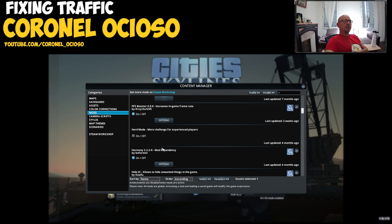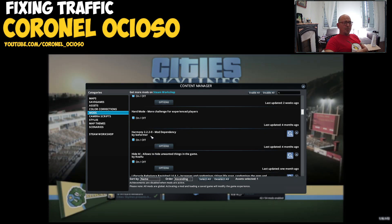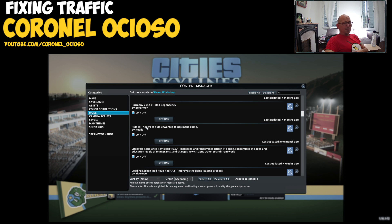Hard Mode — I want to turn on this one because it disables spawning without the need of Traffic Manager. Harmony is a dependency from some other mod, not even sure I need it — it got installed with something else. Hide It — this is what allows us to hide the chirper, that stupid thing that takes up half the screen — that's staying.